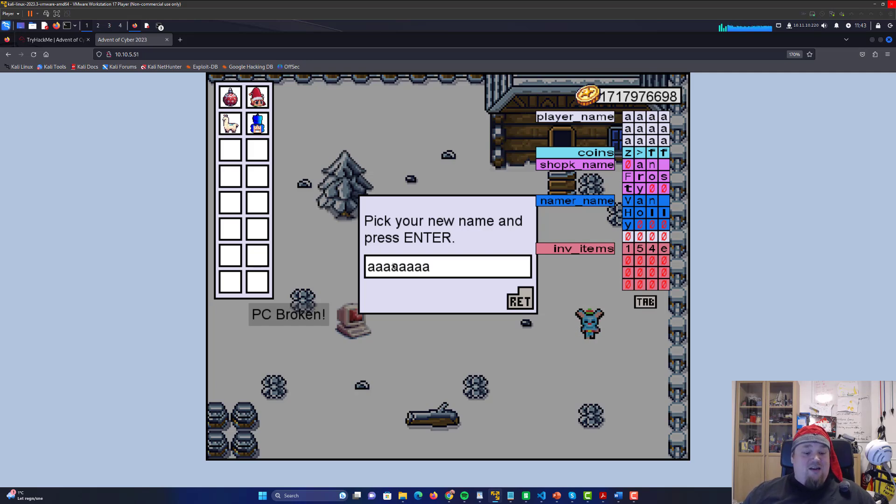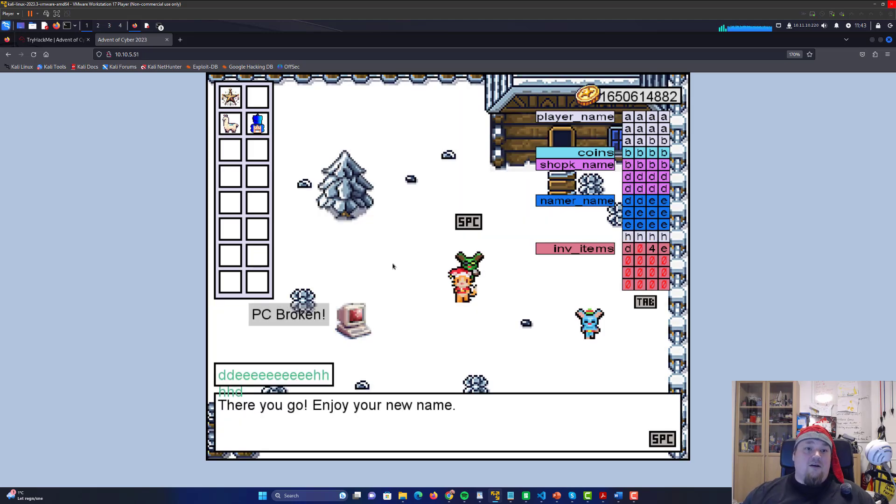Type 44 characters — counting groups of ten four times, then four more — and the 45th character. Now we got the star! We wrote to the 45th position in the memory slot.